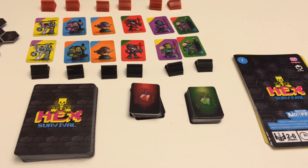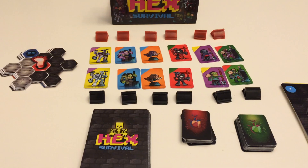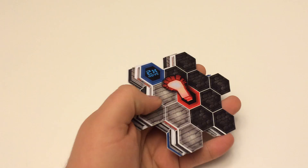Here's all the things that come with the game. Over there on the right is the manual on cards, the invader mats, and the heroes.